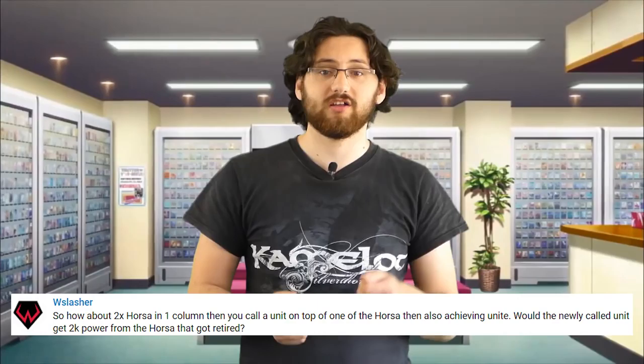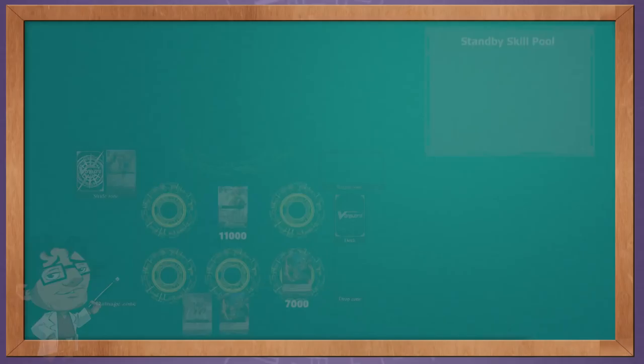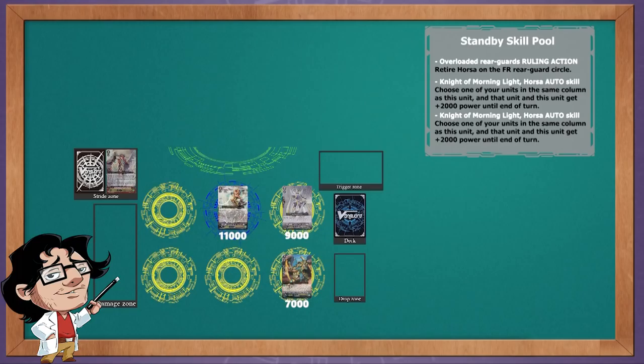First off we have Wii Slasher. What happens if you have two Horsas in one column? If you call a unit on top of one of the Horsas, also achieving Unite, would the newly called unit get the 2k power from the Horsa that got retired? Let's find out. We call two Horsas in the same column to achieve Unite. Now let's see what happens if I call Blaster Blade Liberator on top of one of the Horsas. We see that we have two Horsas' auto abilities on standby because there was a unit placed in the same column for both Horsas. But we also see that a ruling action for overloading units for the front row Horsa is on standby. We must resolve this first.